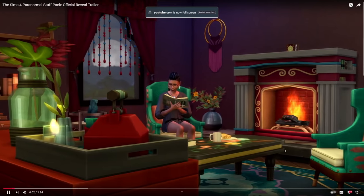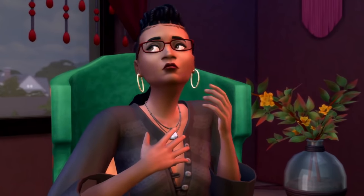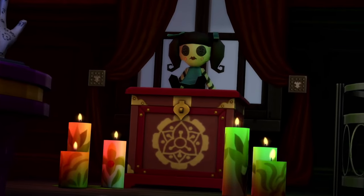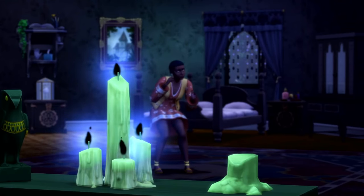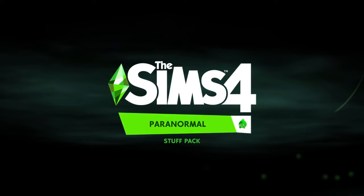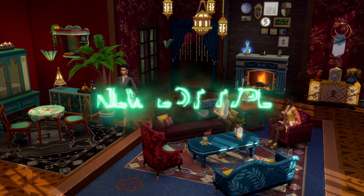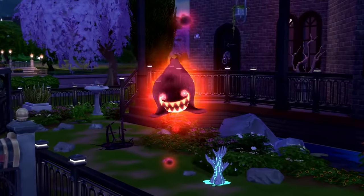Number four, as a less obvious choice, I recommend the Paranormal Stuff Pack. There's a spooky overlap between the On Hollow Ground lot trait, which comes with Life and Death, and the haunted house lot type that came with Paranormal Stuff Pack — you can have a really spooky experience if your Sims are into that kind of thing. Also, those little specters, or whatever those little floating blobs are, overlap between Life and Death and Paranormal Stuff Pack. So if you want your Sim to be both an active Gravekeeping career and a paranormal investigator, that's definitely an option. If you're into spooky, that's another great pack.